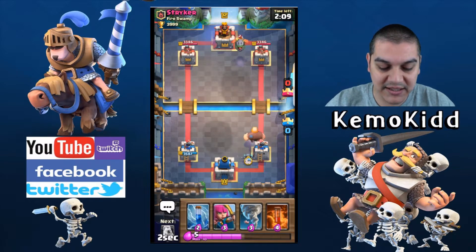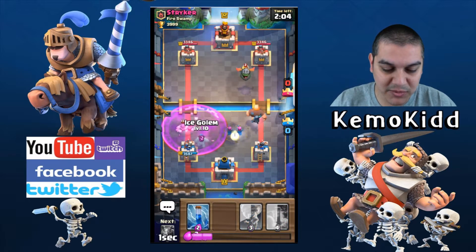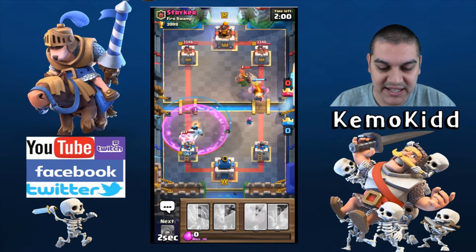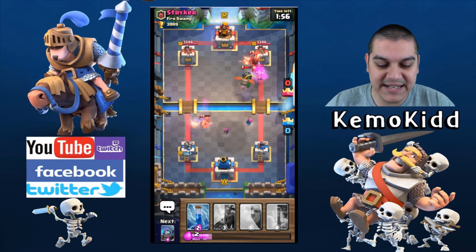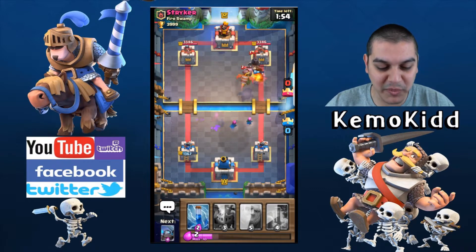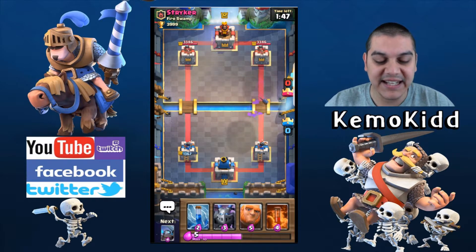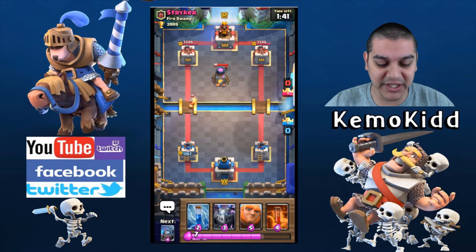There are my archers — zap is ready. Here come Elite Barbs — drop! That wasn't ideal, but I'll get these guys off my tower for now. Once I knew that was coming I was prepared. Notice this guy running on the right hand side saves me some damage on the left. Fire spirits gone — that's good for me.